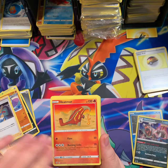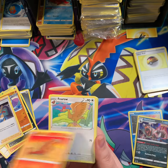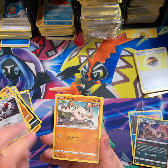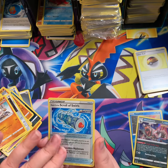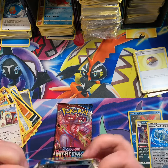Phoebe, Heatmor — I did not realize they had like a tail pipe. Fearow, Hespid, Shinx, Blipbug, Ponyta, Mankey, Rapid Strike Scroll of Swirls Reverse, and Drampa — the Grandpa of the Forest.